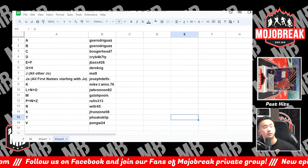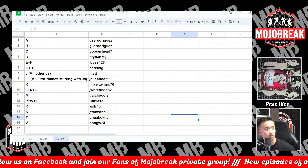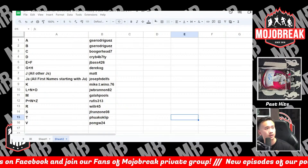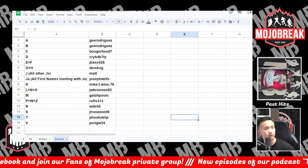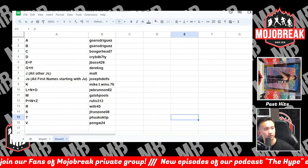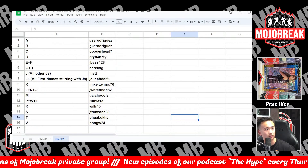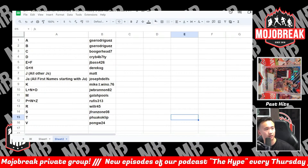Zoom this in. GSC has A, B. Booger has C. Cry has the D spot. J Bass has E and F. Derek has G and H. Matt has J. All other Js — Joseph with JA. Mike with K. JW with L, N, O. Gallup Pools with M. Rufus and PWZ. Will has R. J Franzone has S. Fuwa has T. And Pong has V.